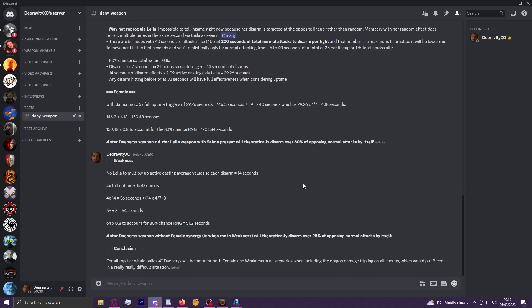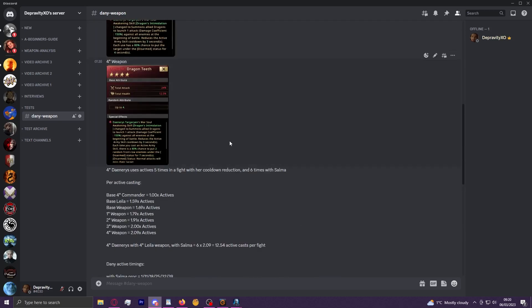It would just put you in a lot less losing situations. For weakness builds without Layla, it's 14 seconds per proc rather than 29.26 seconds - but even accounting for the 80% proc rate RNG, it's still over 50 seconds of disarm effects, which is over a quarter of normal attacks. And all of bleed's damage comes from normal attacks, because all the crits come from normal attacks and through that all the bleeds come from normal attacks. So you're reducing bleed's damage by anywhere between 25% and 60%, and of course it'll be lower with lower weapon stars.